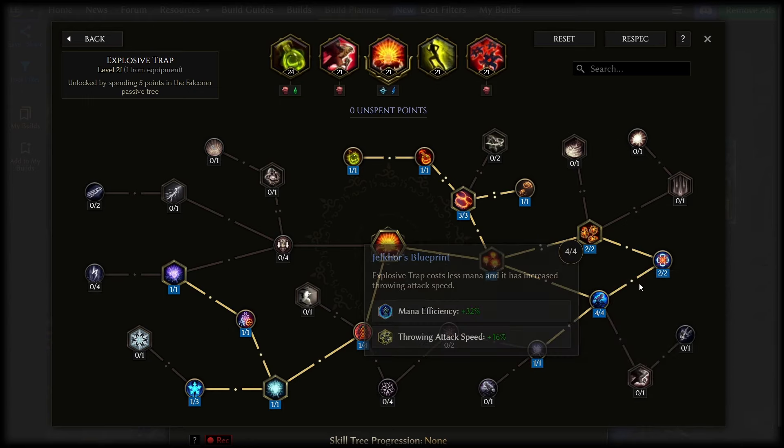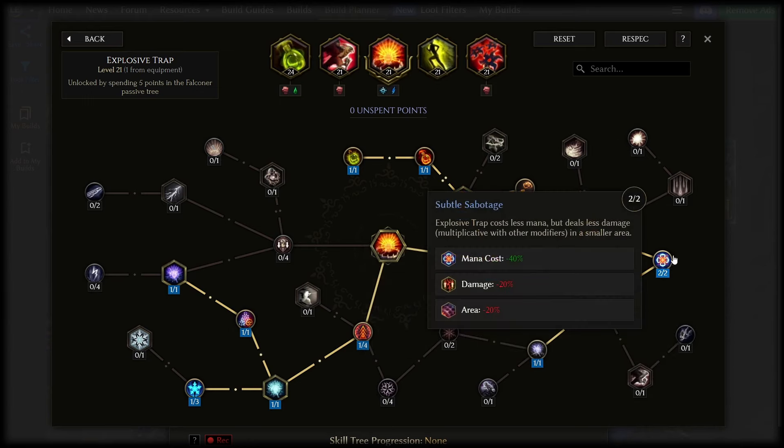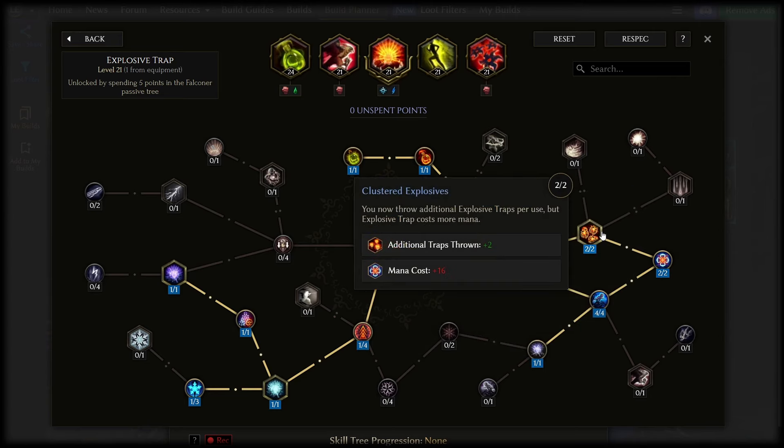You want to path through the reduced mana cost nodes, and in particular Subtle Sabotage is very impactful, then go into Clustered Explosives. Start with just one point as it does increase the mana cost significantly for both explosive trap and the extra acid flask trigger. Later on, if your mana is feeling comfortable and you get some nice exalted reduced mana cost rings, you can try going for two points, or leave it at one for comfier mana uptime with less shuriken usage. I opted for that extra point as I don't mind the shuriken usage and the burstier damage feels really good.